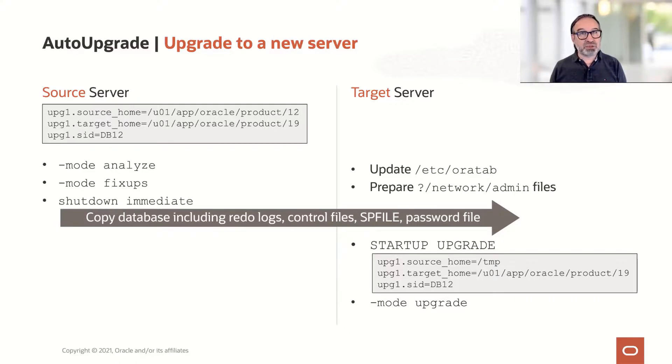You trigger auto-upgrade with -mode upgrade. Here you can use a dummy source home because your source home is not there — I set it to /tmp here. The important part is the target home: this has to match. Then auto-upgrade completes the upgrade of the database on the target server.